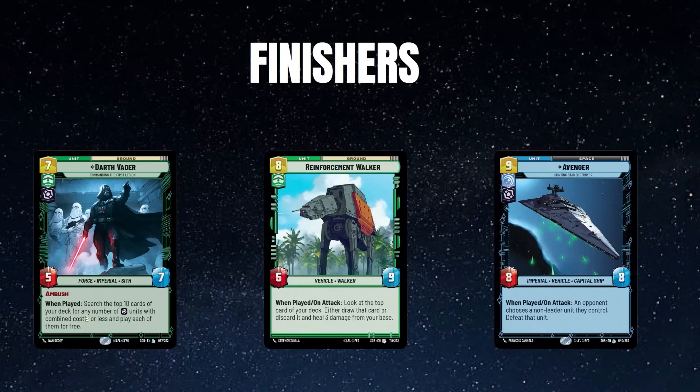It wouldn't be control without some finishers, and these are your late game cards you're looking to close out with. Reinforcement Walker — either in the control mirror or mid-range matchup — is your top end that's going to stabilize you or start accruing card advantage. Even against aggro, if you draw it later in the game that becomes your win condition. The three healing, and if you ever untap with it, will put you out of reach. You're building this cumulative effect between Make an Opening, Vigilance, and Iden's ability into Reinforcement Walker to effectively boost your life total.